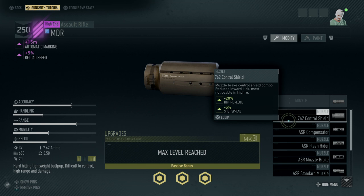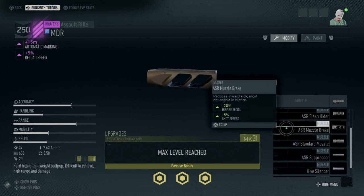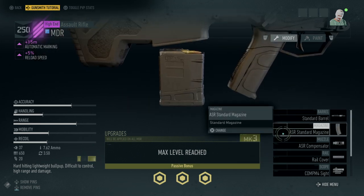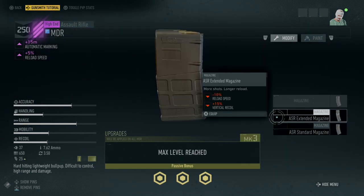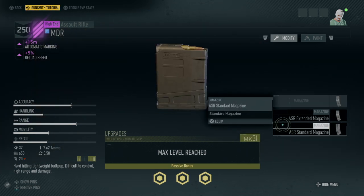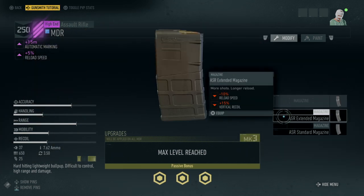It can use the 7.62 control shield, compensator, flash hider, muzzle brake, suppressor, hive silencer, etc. Its magazines are extended mag or standard mag. The standard magazine only holds 20 rounds, so extended holds 25.